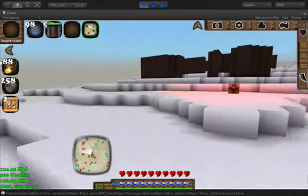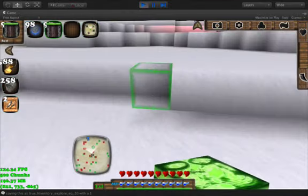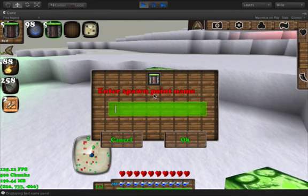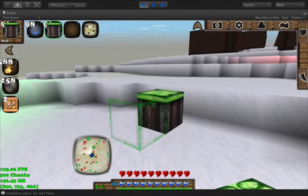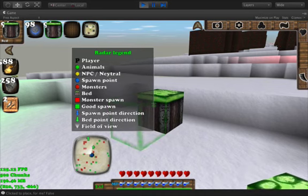Let me show you how to use the beds, because this is really, really cool. We just started, so I'm going to place a bed here. I'm going to call it the 'surface bed.' Here's the legend — press R or just tap on the radar to see it.